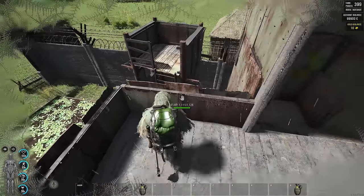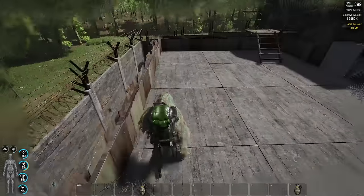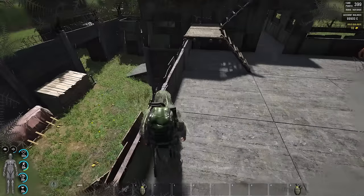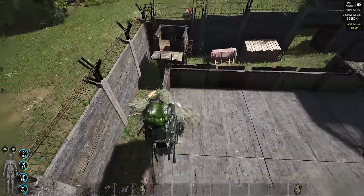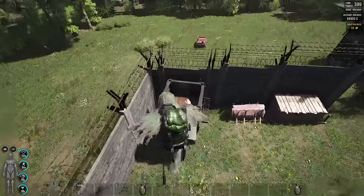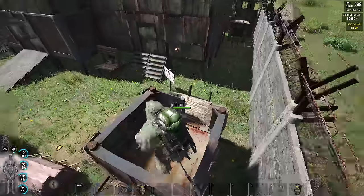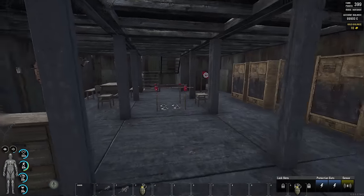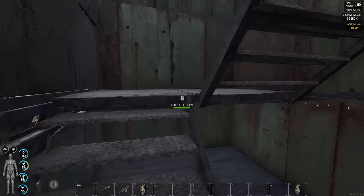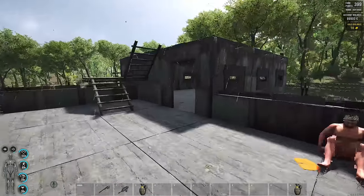I can get onto the towers immediately if I want to — I can get onto most of the towers very, very fast. This is my new cabin. Compare the old cabin that we had to this cabin. Now we've got the little shooting points here.